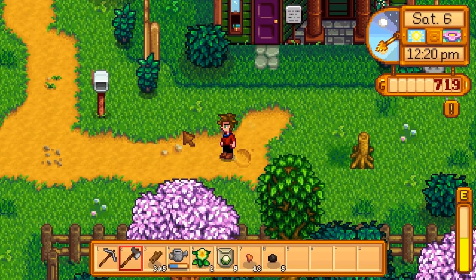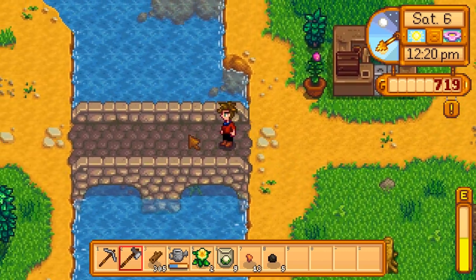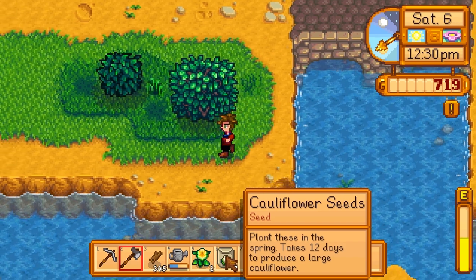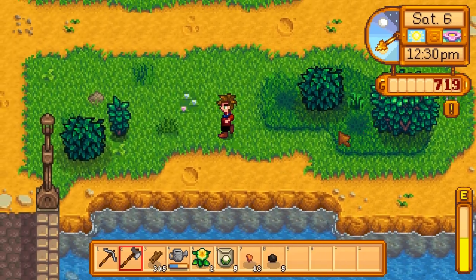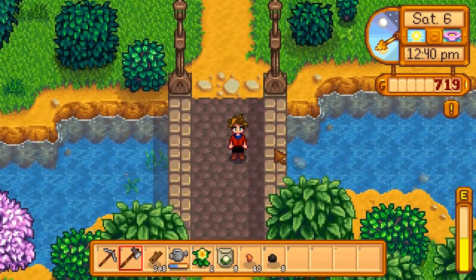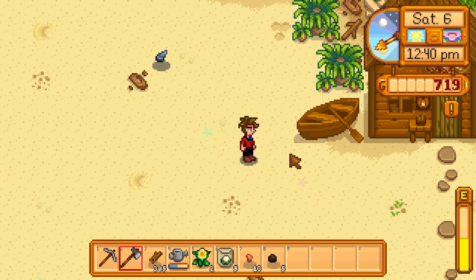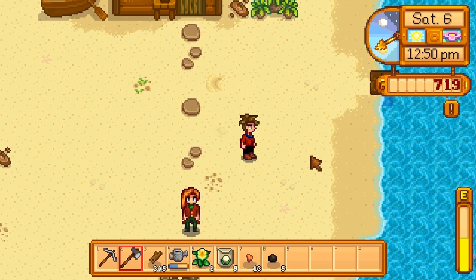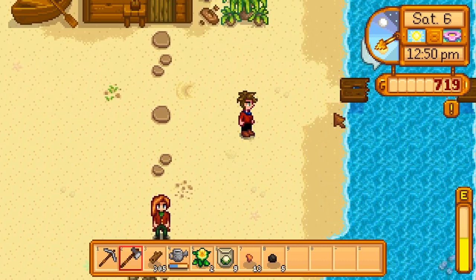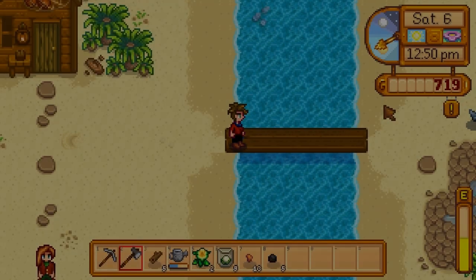I'm not gonna bother reading stuff right now. I'd rather head down to the coast with the cauliflower seeds - it means I don't have to spend money on crops right away. Let's see what's down on the beach. Use 300 pieces of wood to fix the bridge. Sounds like I really did a lot of work there, instantaneously.